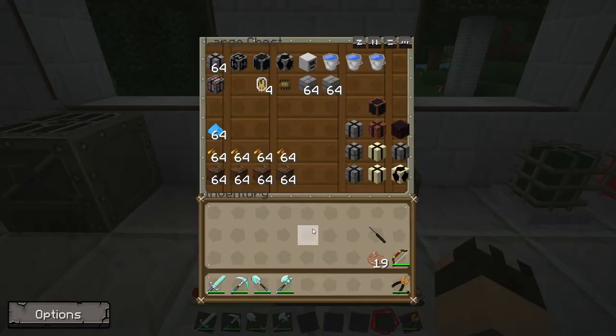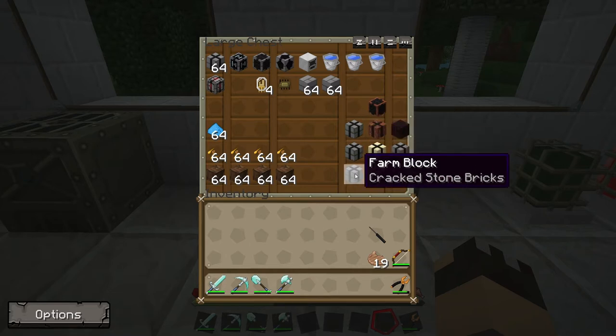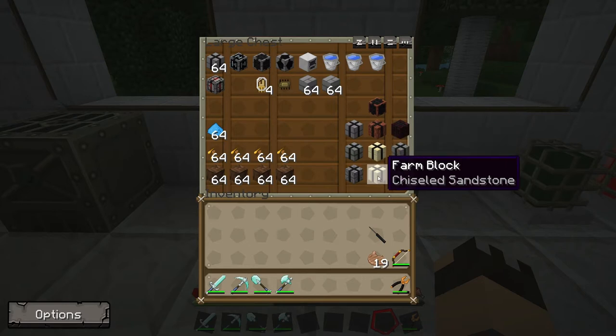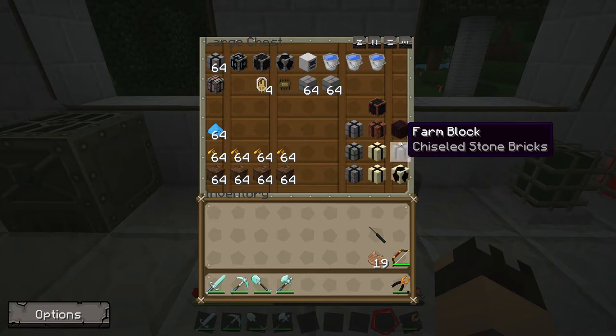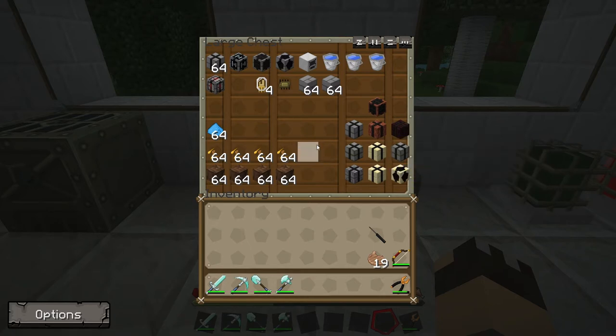A multi-farm is a machine made up of several blocks, and all of the farm blocks can be made from a variety of materials. You can use stone bricks, mossy stone bricks, and cracked stone bricks. You can use normal bricks, smooth sandstone, chiseled sandstone, nether brick, or chiseled stone bricks. You also need various other components to make the farm block work.